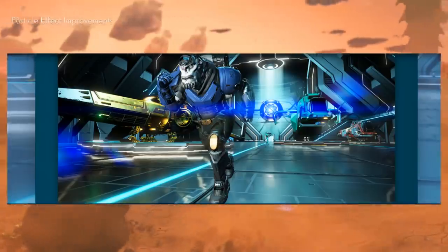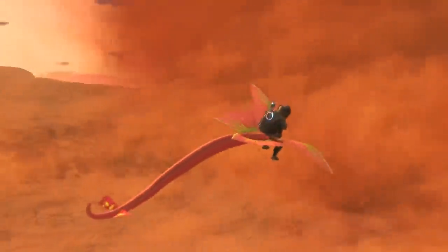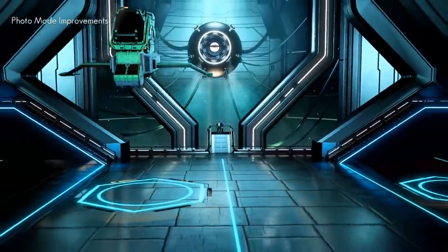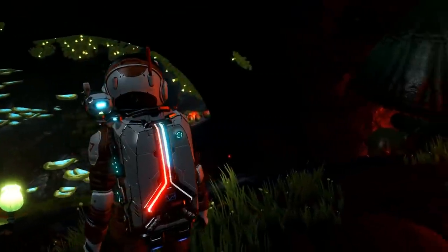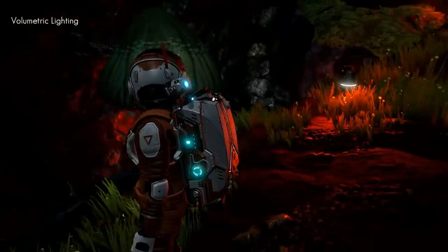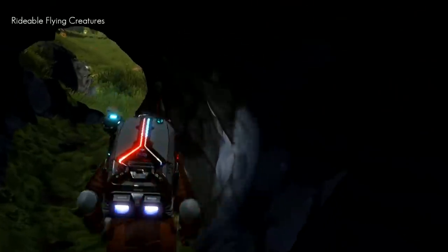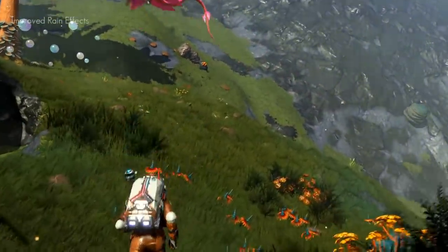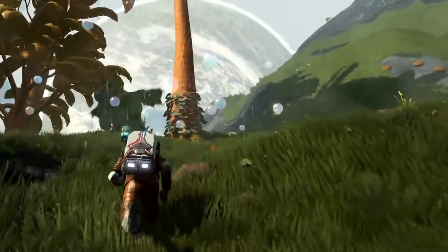This is going to further improve the next-gen experience. You can see right here how good the game is actually looking. Also, this update includes improvements to the companion system — you can now find those creatures that fly around and call them your pet and companion. Players are flying around in this world. Really exciting stuff.